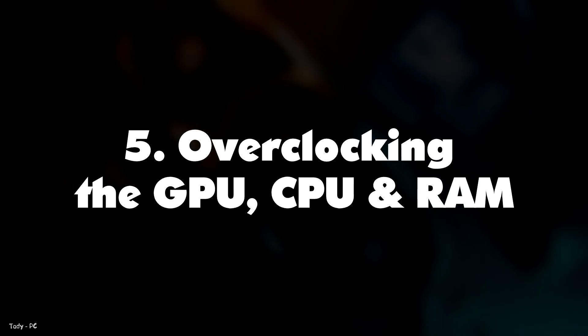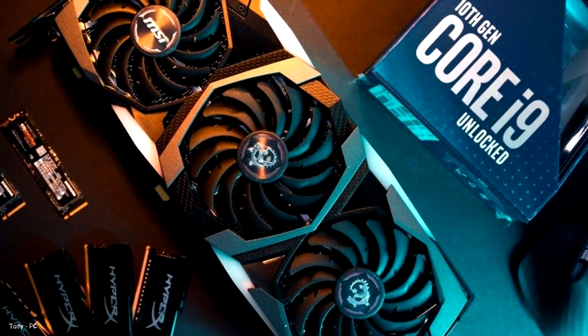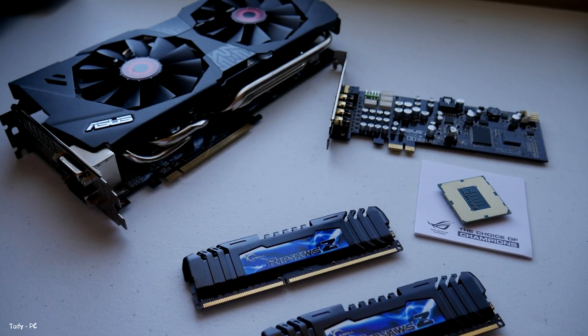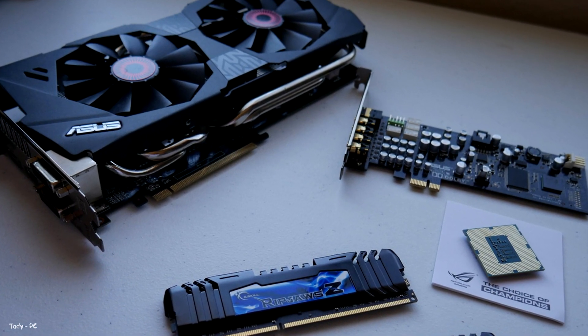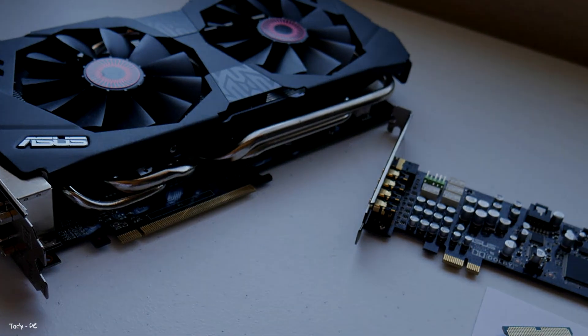Number five: overclocking the GPU, CPU, and memory. Overclocking your PC's CPU, GPU, and memory involves undervolting or overvolting them to offer more performance and FPS out of the same hardware. Though very effective compared to other methods, overclocking may void your hardware's warranty and lead to more heat generation and power consumption. This in turn can lower your PC's lifespan in the long run.